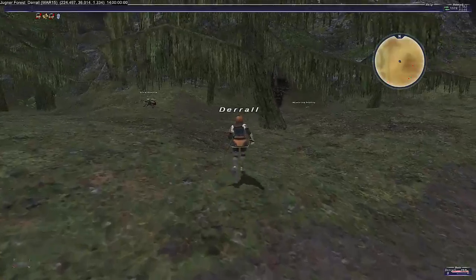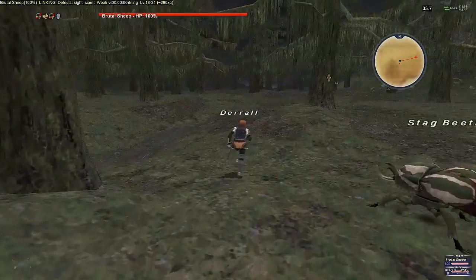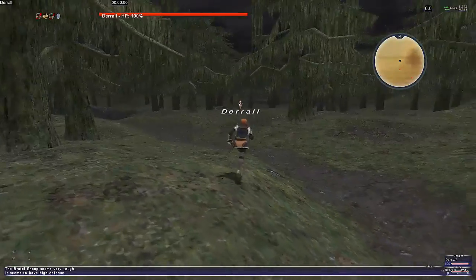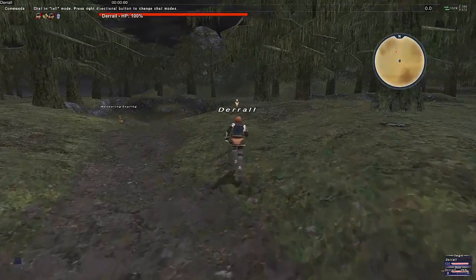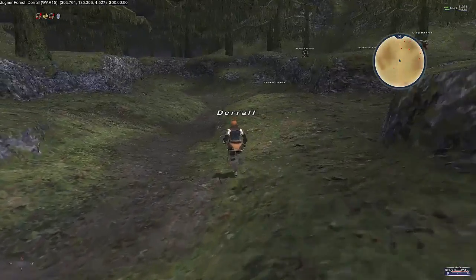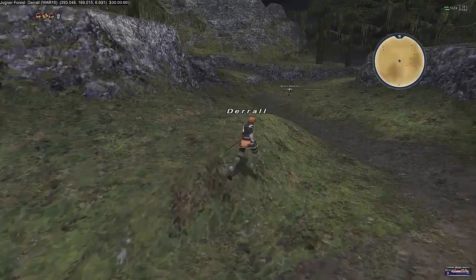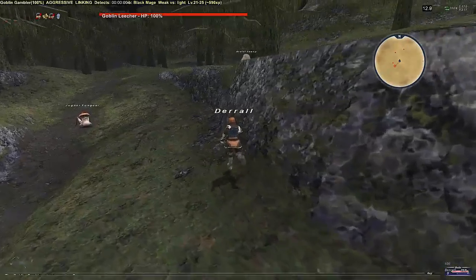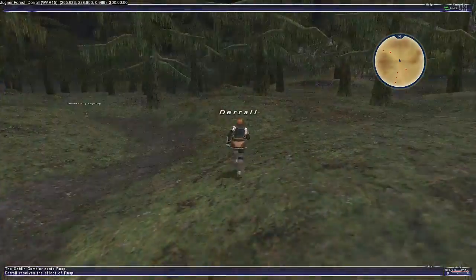I think this is the hard part — we're on the second half of Jugner Forest. There's one of those creatures we saw on La Theine Plateau. Sheep don't aggro, we're all good with them. Very tough sheep though. There is a tiger nearby — which way? Straight up. There's a Goblin Leecher there we need to stay away from.